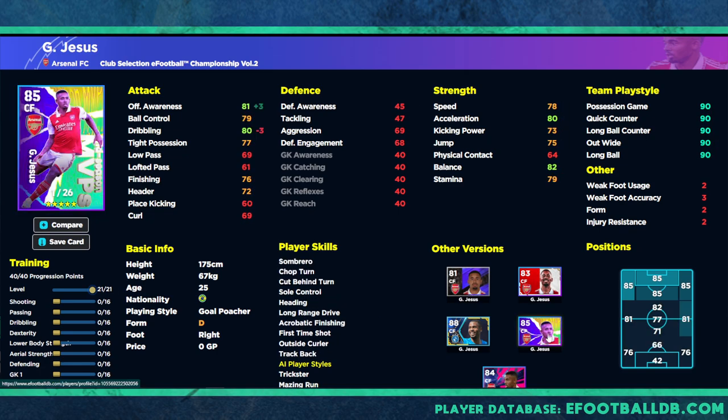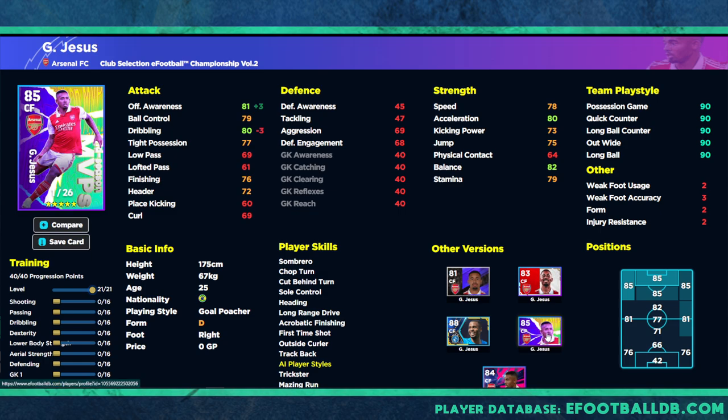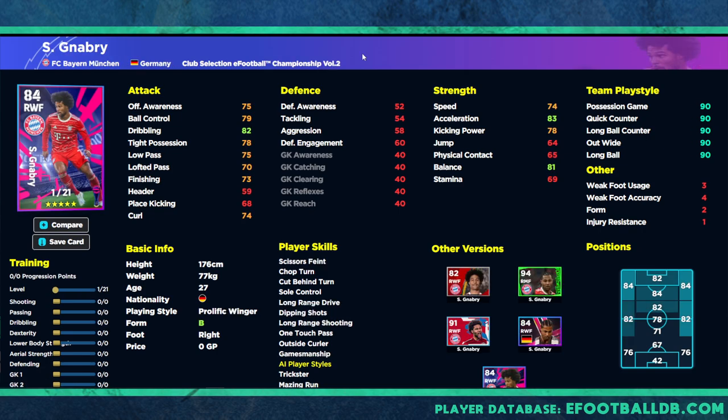We also have Jesus - there have been multiple cards of him including the MVP one which was 85 overall with 26 levels. This card starts off at 84 overall with 21 levels, so it's actually quite a poor version of him. I've done the MVP review of Jesus, so check that out as it will be practically identical. We also have Gnabry - you know what you're getting with wingers: if they can get to 90 in the main three stats then you know what you're getting. Gnabry doesn't have the greatest speed and stamina but does have ball control and dribbling.